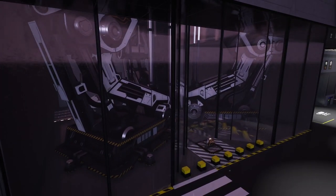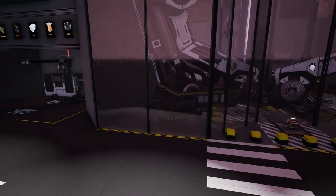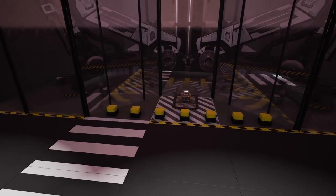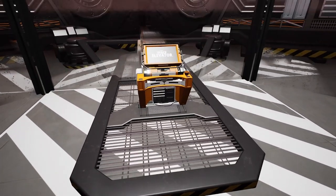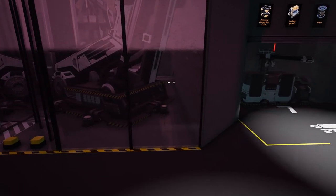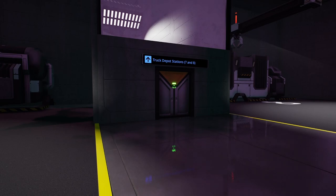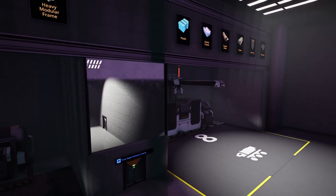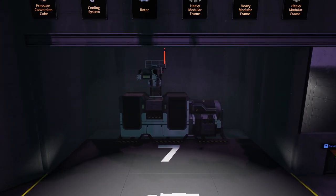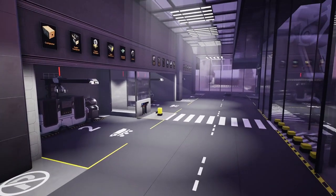Stations one through six are visible, and then we have our space elevator — this took a long time to figure out the design. I have the space elevator right next to the truck depots with the glass angled so I can access the hub for the space elevator, with the rest of the elevator behind the glass. Truck depots seven and eight continue the pattern, accessing all the conveyor behind the truck stations, and with the wall clipping you can't see the conveyor from the front — it stays really clean.